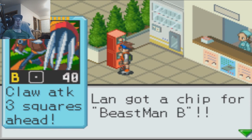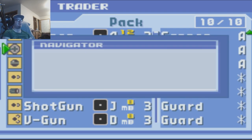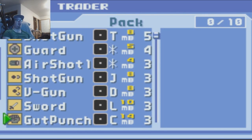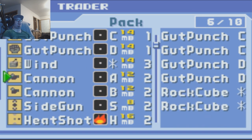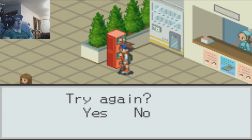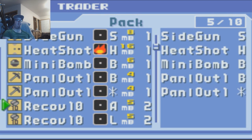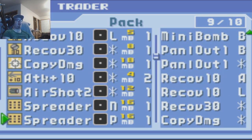Beastman B — I had to put that in there. Probably want to leave at least one of every chip. Now we have Cannonball F. I could probably get rid of some of these Gut Punches here. I'm going to get rid of all of them. Airstorm 2. One more time. Actually, no, I don't want to get rid of that. I might want to put that back in there.